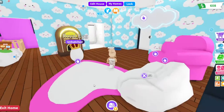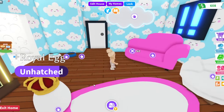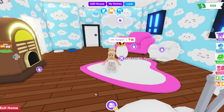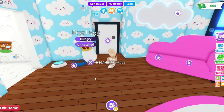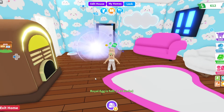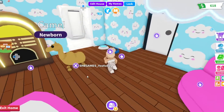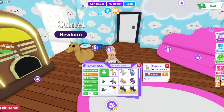Let me know what you think. I wish there was a jukebox that matched the theme, but that's okay. The egg is hungry. A camel! Very cute. I don't have any camels, and they're uncommon. I think I know someone who's collecting those as well, so that's always good. It's also good to have them because then you can trade with other people.